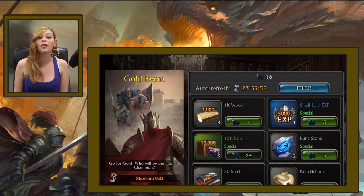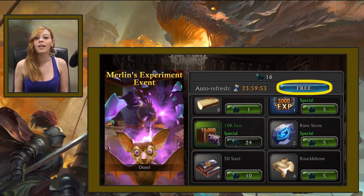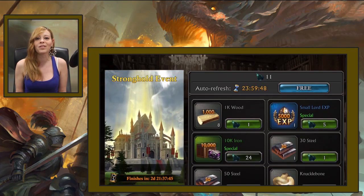Here you see the list of the available rewards, and if you don't like them, you can change them by tapping on Refresh. At that point, you just select the one you want, you exchange the collected pieces, and you got it!